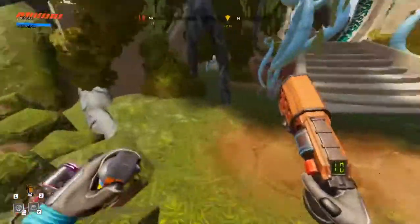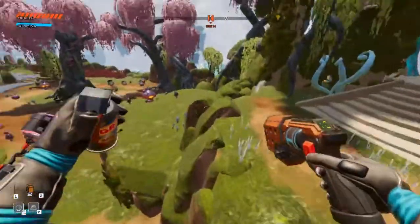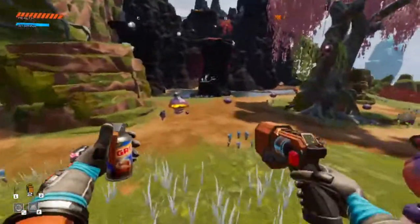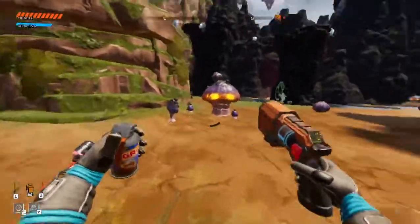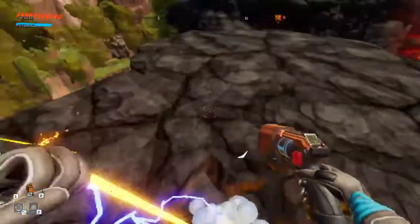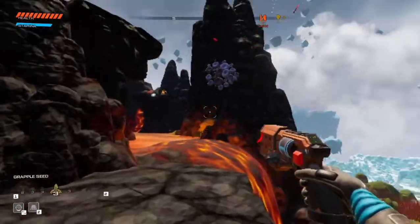Hey guys, welcome back to another video. Today we're going to be teaching you a useful speedrun strategy where you can launch over the crag claw boss fight and do many other things. This involves the proton tether, which is the grapple hook.